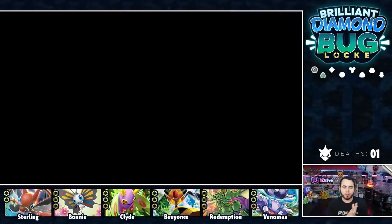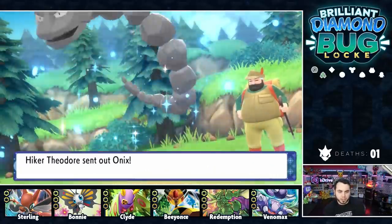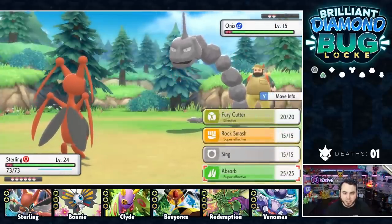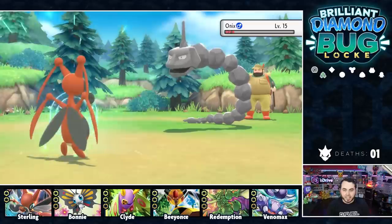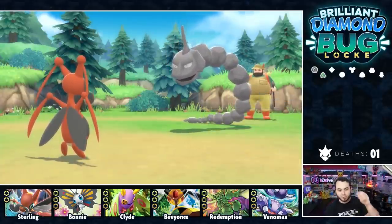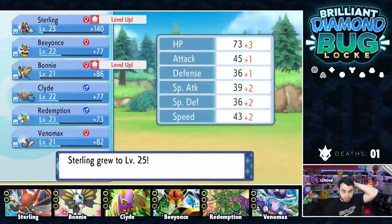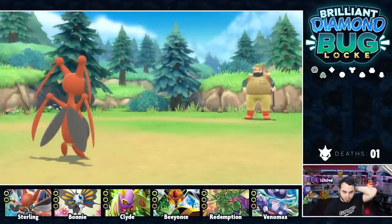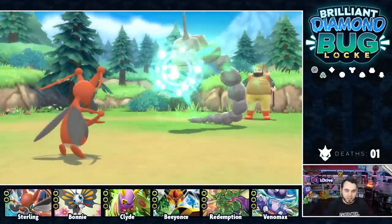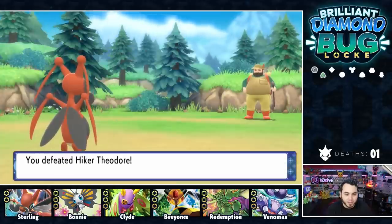A Hiker startles me — we may as well battle. Hiker Theodore — he's got an Onix. I put Sterling in front because anytime you see a Hiker you expect Ground-types or Rock-types. Sterling is ready to play Absorb on this Onix, stealing its life force and sending it to the Shadow Realm — although it actually lived because it has Sturdy. He goes for Bind but Sterling dip, duck, dives, and dodges. Fury Cutter knocks it out. Sterling hits level 25, our highest level on the squad. Bonnie to 21. And another Onix — I think I just go for Absorb again. We beat Theodore no problem.